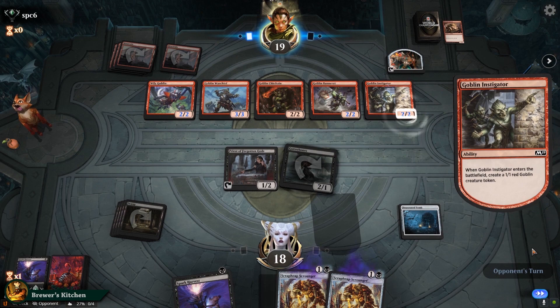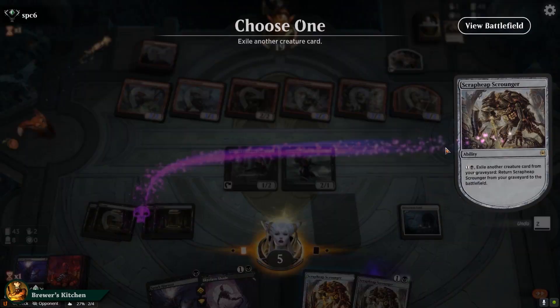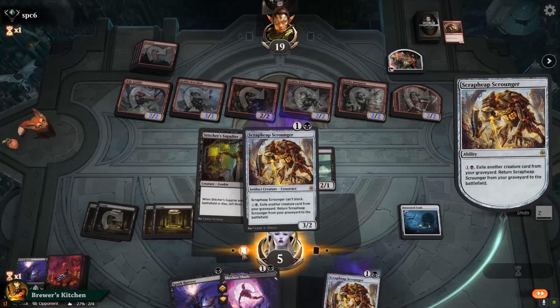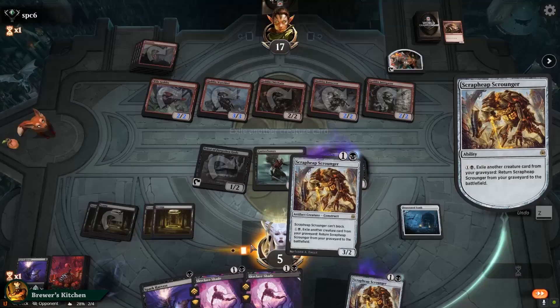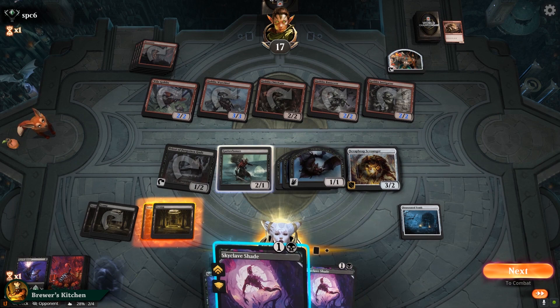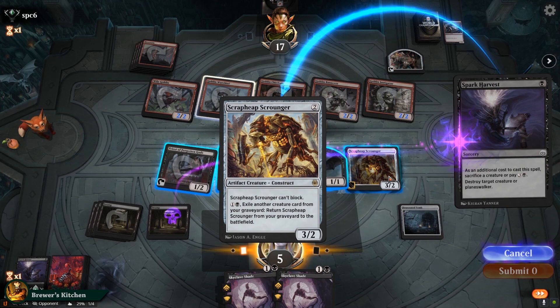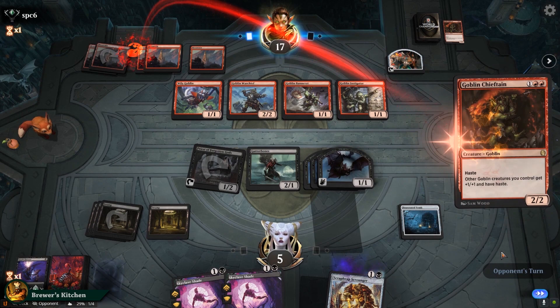Now let's see what we can do here. We exile the Stitcher's Supplier to get back the Scrap Heap Scrounger — this creates two bats in the process since two creatures leave the graveyard. We sacrifice the Scrounger and a bat to the Priest. Opponent sacrifices a Goblin. We draw a card — it's a Shade. We exile the Scrounger again to get two more bats since we really need the flying blockers here. Then we Spark Harvest the Chieftain to power down their Goblins. The Scrap Heap Scrounger can't block anyway, so it's arguably better in our graveyard at this point.